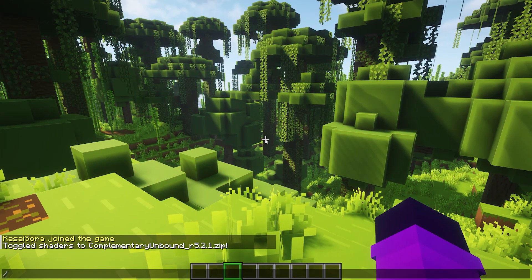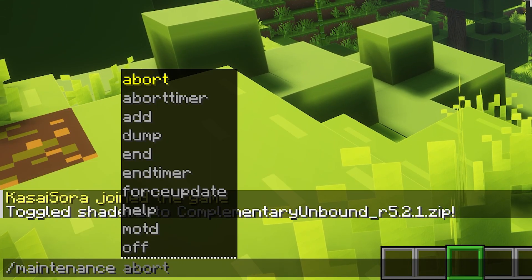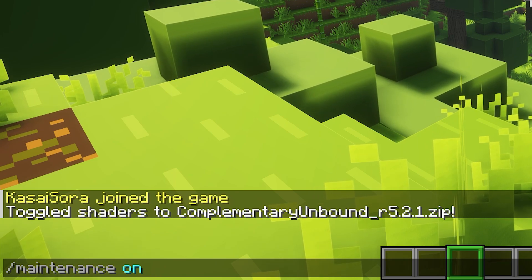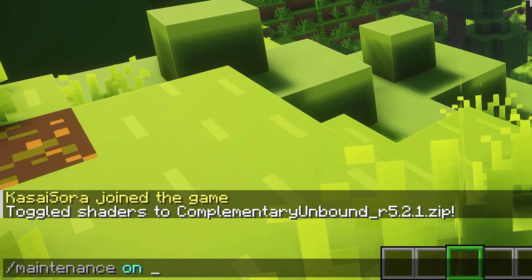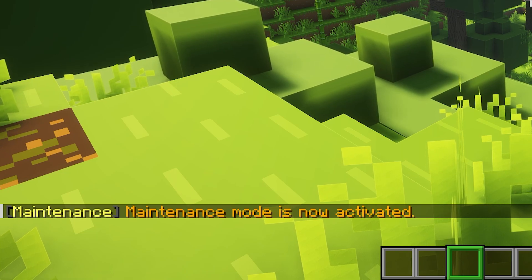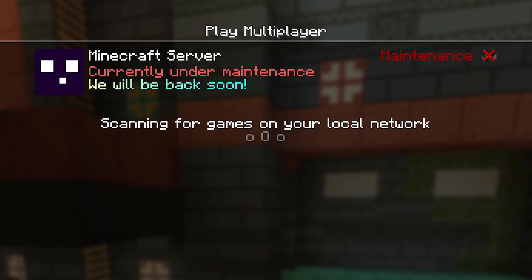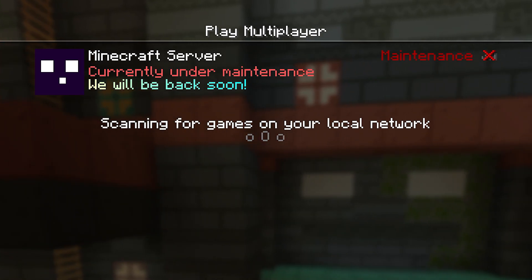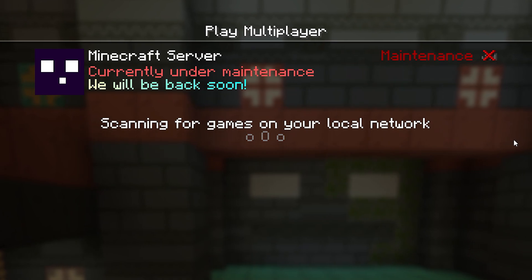The main command of this plugin is `/maintenance`. By typing simply `maintenance on`, you will enable maintenance mode. When I turn it on and exit the server, this is the message you will see in the server list: 'Currently under maintenance, we will be back soon,' with a big maintenance message.